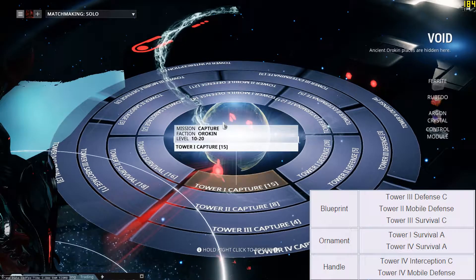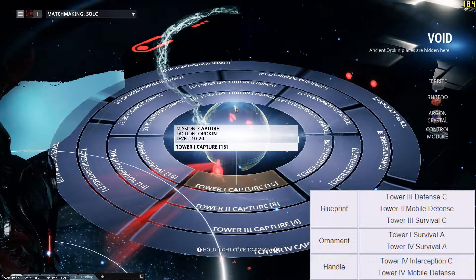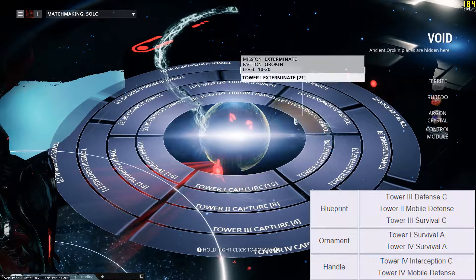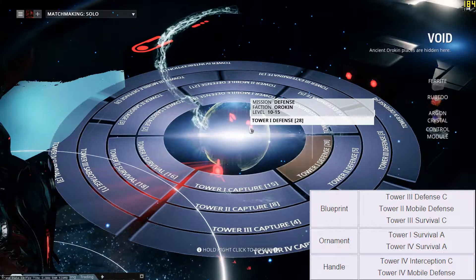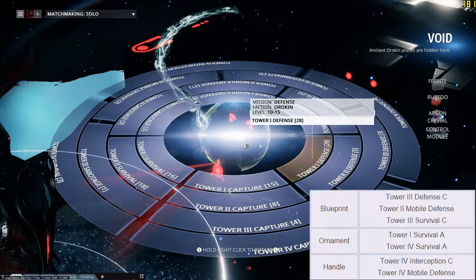So for the blueprint, you can actually get it in 3 different places. Number 1 being a Tower 3 defense on rotation C, so that's 20 minutes. A Tower 2 mobile defense - once you beat it, there's just a chance that it'll drop. And a Tower 3 survival on rotation C, so once again, 20 minutes.